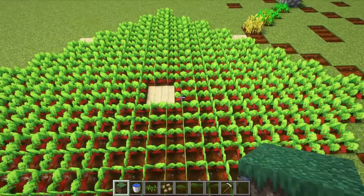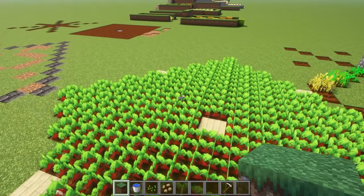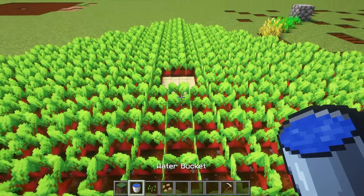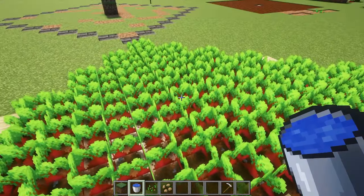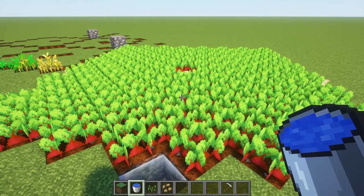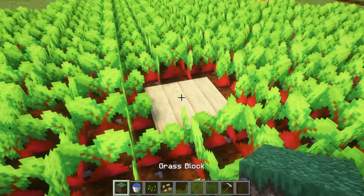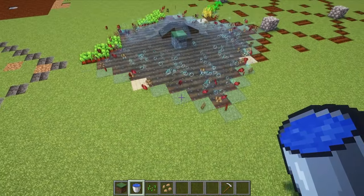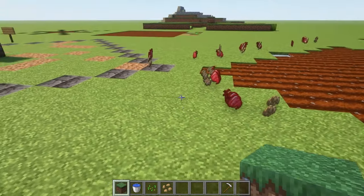If you want to maximize harvest potential at the beginning of the game without fancy farms, just plant your crops in this sort of configuration. I've covered up each of the irrigation points with a slab so you can walk over them. Any half block, stairs, or slabs won't interfere with the water. Dump your bucket in the area and it'll immediately harvest everything, and then you can just run around and pick it up.